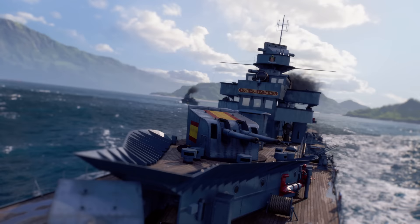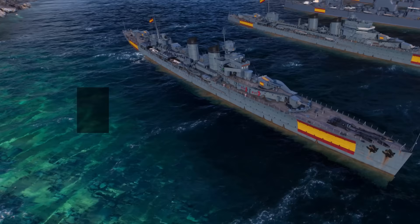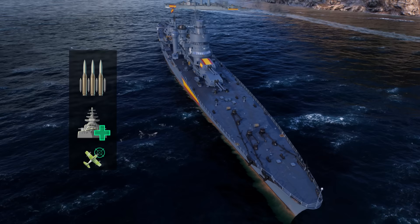Captains of Spanish cruisers have a wide variety of consumables to choose from. Already at Tier 4, the standard damage control party is accompanied by Hydroacoustic Search. From Tier 6, you can substitute the latter with defensive AA fire. Tier 7 cruiser Asterias gets access to the mentioned burst fire, and is also equipped with repair party, as well as fighter or spotting aircraft to choose from.